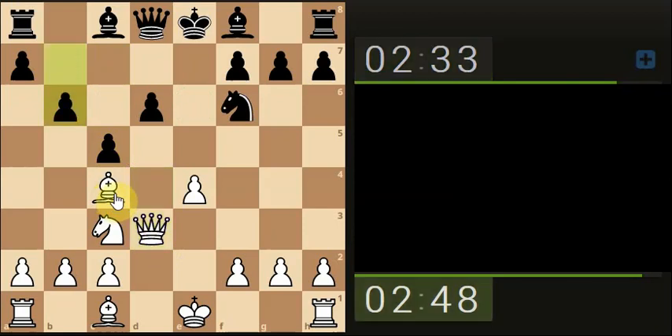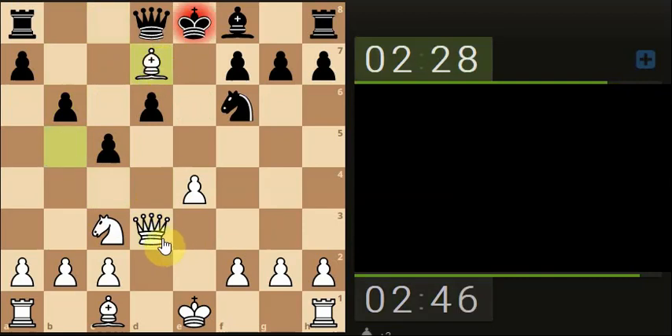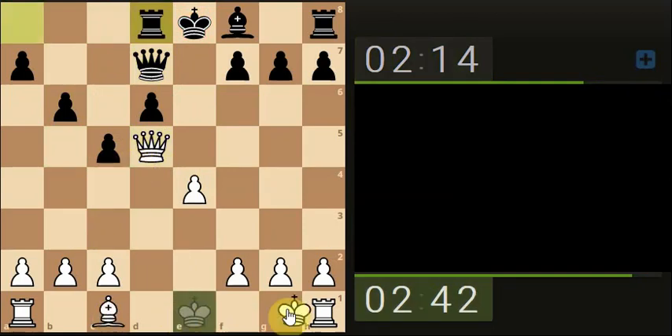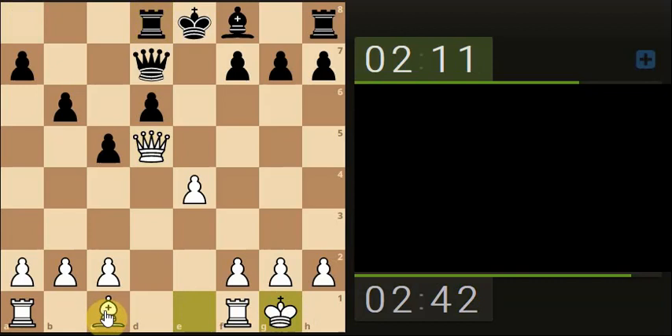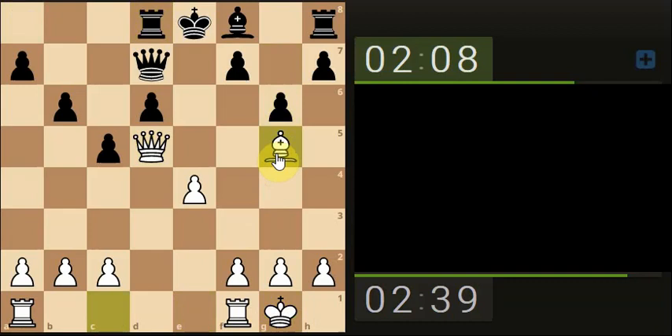Let's just bring the queen back. Let's put a check on the king. Take the bishop off the board. Attack the knight. Attack the rook. And castle. Attack the rook.